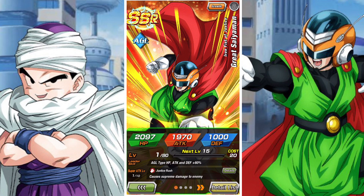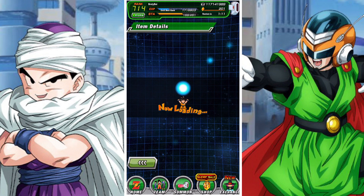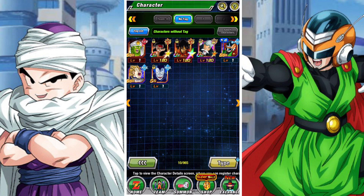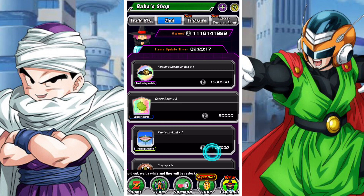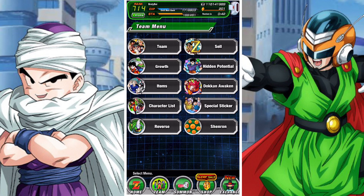Before you can EZA them you're going to have to Dokkan Awaken them. Dokkan Awakening them is probably the most admin part of this, because the only way to get Ghost Usher medals is to buy them with Zenni — it is the only way. You can't farm them; you can't do anything else to get them. The only way is to constantly open up the Bubbleshop, go to the Zenni section, and try to buy them. It refreshes every couple of hours and sometimes there'll be one, two, three, or four up. I wish they would boost the rates or just let you buy as many as you need, but that's unfortunately the hardest part of this.